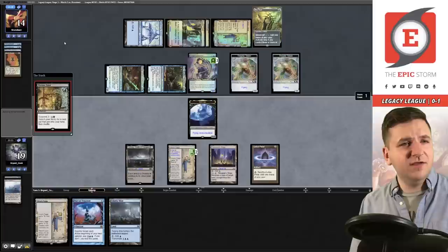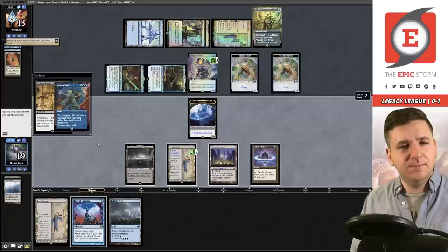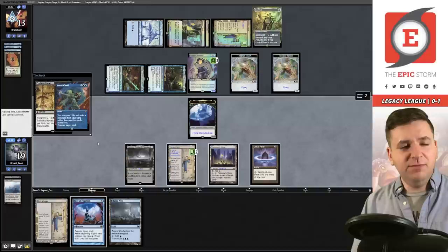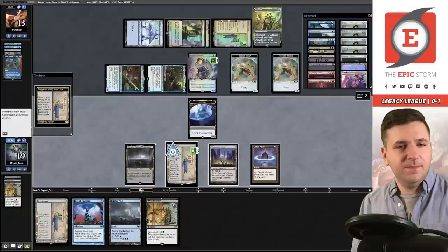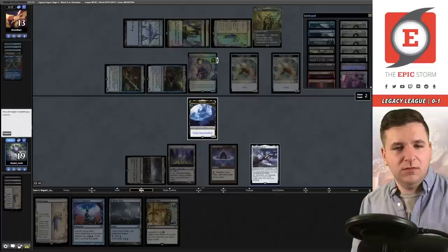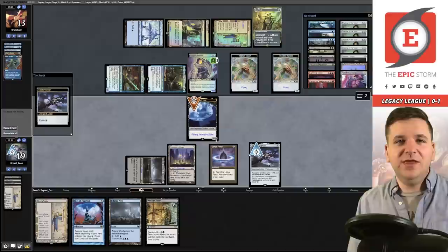We can cast it from exile. They know we have Pact of Negation. Force of Will pitching Emery. If I Pact here and they counter the Profane Tutor again, I have to pay the Pact upkeep — or I could wait a turn. Oh wait — I just win with the equipment! We're going to get the Shadow Spear and make the Marit Lage lifelink and trample. I don't know why I just saw this line — so obvious.